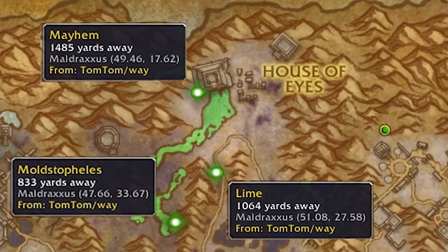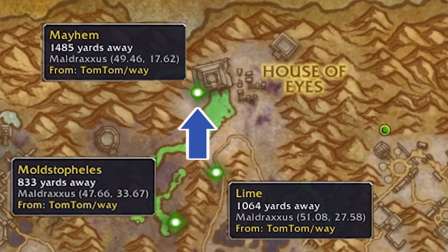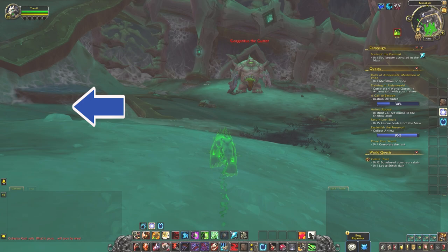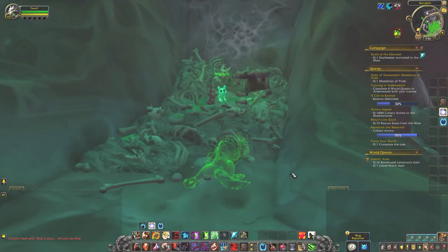Mayhem. Head down to the road and continue north. You will see a broken down bone building in the distance. The marker for Mayhem shows him to the left side of this building, but you want to run into the courtyard to the right where Gorgantus the Gutter is hanging out. Once there, look to your immediate left and you will see a pathway among the rubble that leads directly up to Mayhem. Give it a pet.